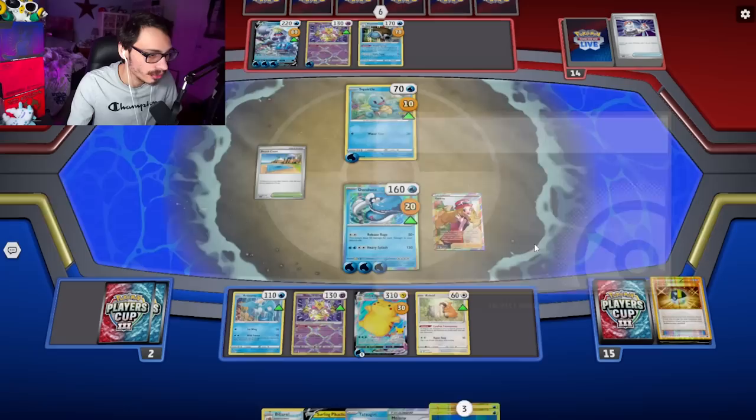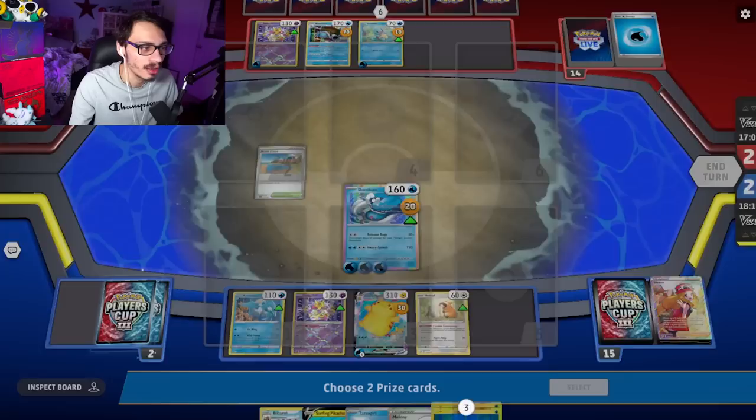We beat Luke 2-0 with the Surfing Pikachu deck! Shout out to Dondozo — Release Rage does it. Yes sir. GG. Oh man, we were so close. Crabominable... ugh.